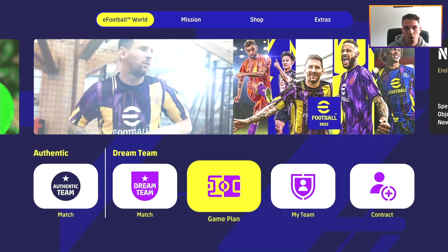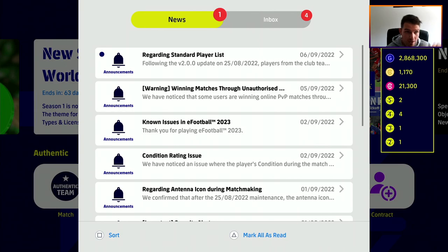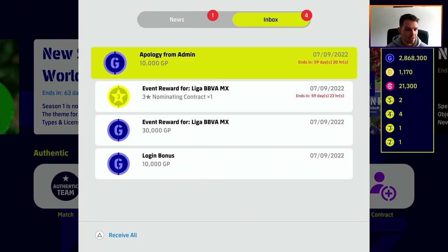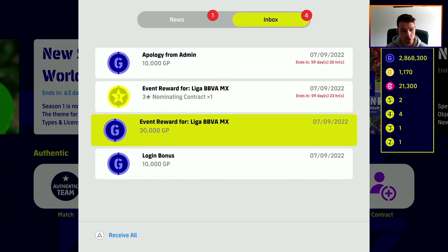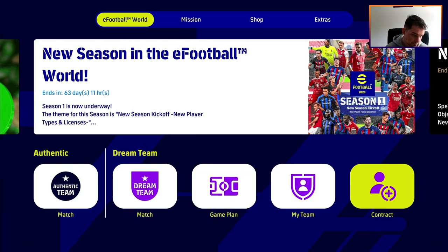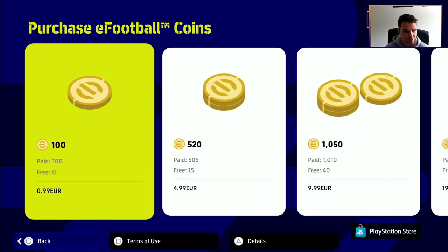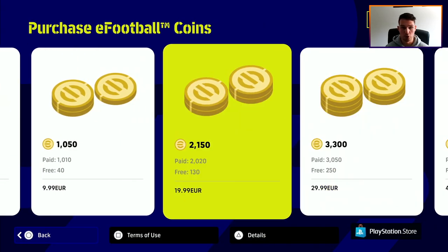When you go back to the main menu, press start on your inbox. You will have all your rewards there. What you need to do is go into Contract, then go into Special Player, and then press start to be able to buy players with the coins. When you go into that it'll just load for a couple of seconds.